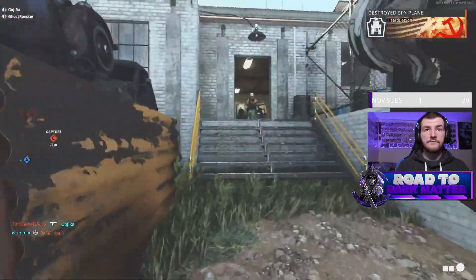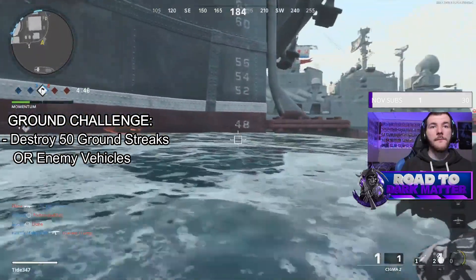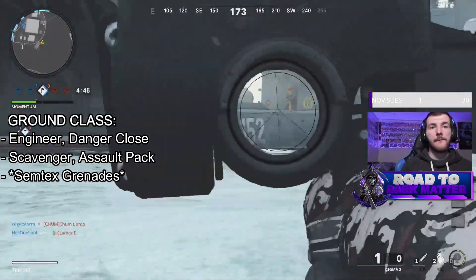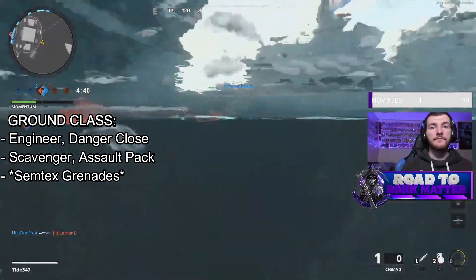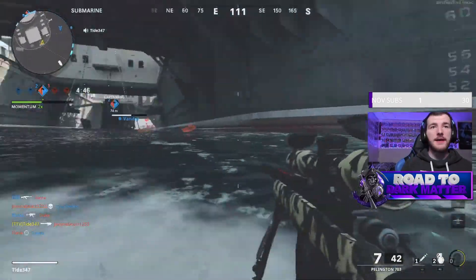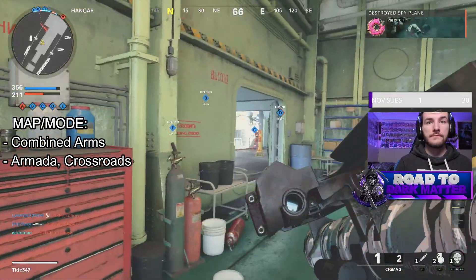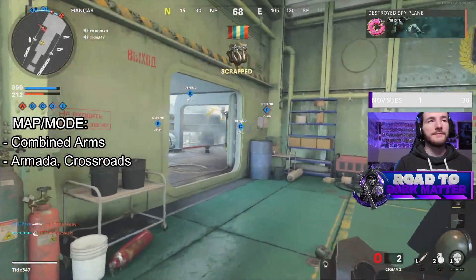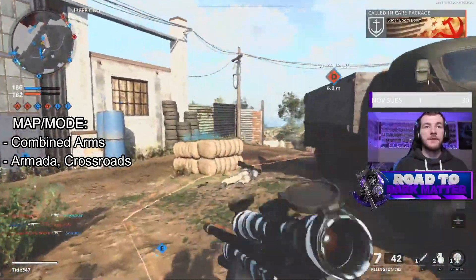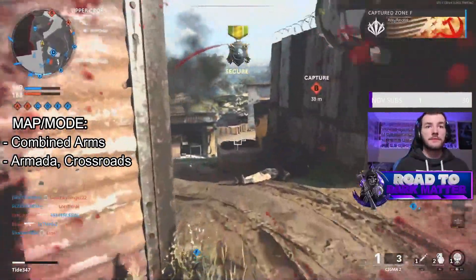Moving on to the fun stuff: ground scorestreaks. The challenge is to destroy 50 ground scorestreaks or enemy vehicles — and note, or enemy vehicles. The class has Engineer to spot ground scorestreaks and vehicles, Danger Close for more rockets, Scavenger and Assault Pack to resupply, and this time you'll also want Semtex grenades. The mode you'll want to play is Combined Arms — that 12v12 ground war mode that incorporates vehicles including tanks, sleds, jet skis, gunboats, and motorcycles. These are easier to destroy than the small selection of ground scorestreaks. The maps you're looking for in Combined Arms are Armada and Crossroads.